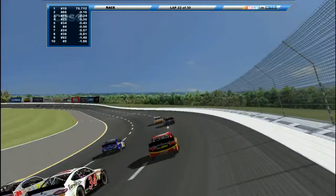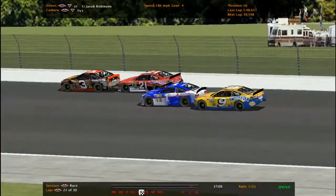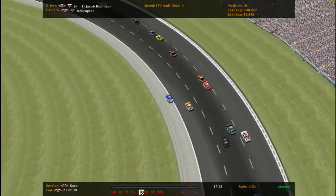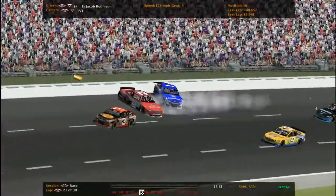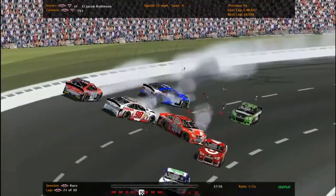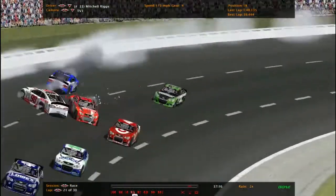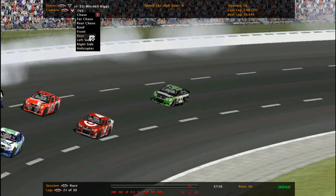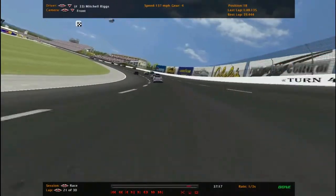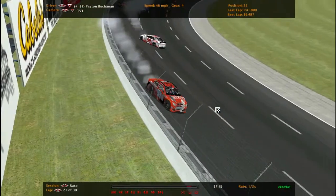Another car — Jacob Robinson got turned by the number 9, sends him down to the apron and slides back up. Made contact with the 9 again — and what a hit! Kevin Carter in the 98 as well, and Peyton in the 51. Look at Mitchell Riggs — that was a really close one, super close. Four-car wreck, most likely all of them are out.